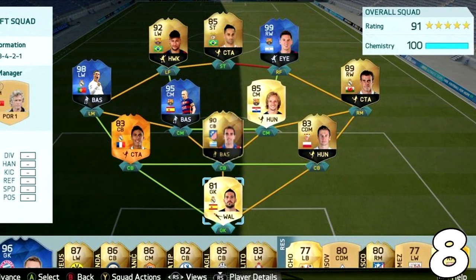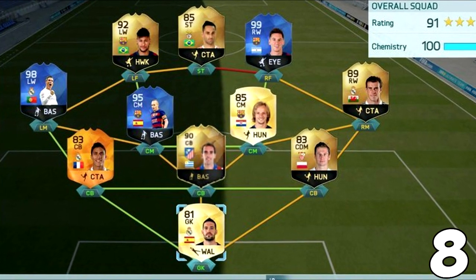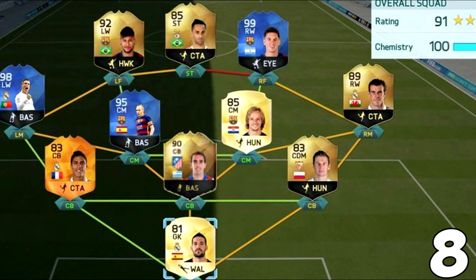The eighth best FUT draft ever seen has to be this one here with Neymar and Jonas as striker. I remember when I got my 191 — I think Jonas was my striker too. He's also a very important player there for him.